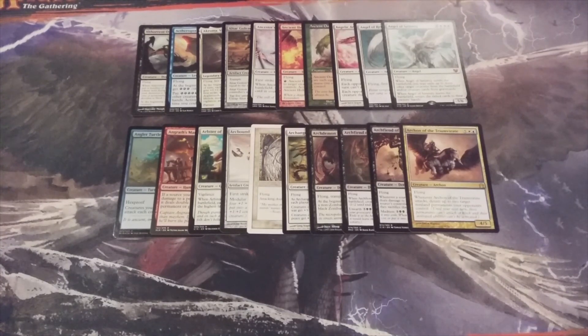And there you have it, MTG Burgeoning community. We are 140 cards deep into our Momir Vig cube. This is MTG Burgeoning, your channel for all things magic.